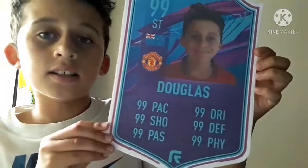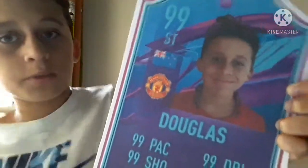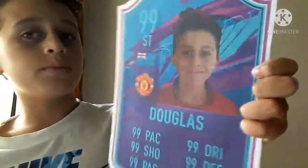And then this one's my favourite — it's the squad building challenges Douglas card. So I'll give you a close up on the face. And this time I've put striker because sometimes I'm striker, sometimes I'm right wing. I can play any position but those are my preferred ones.